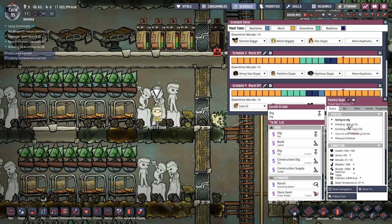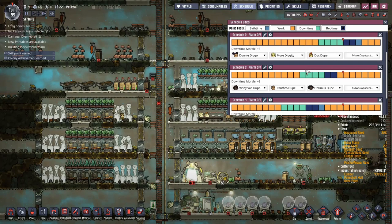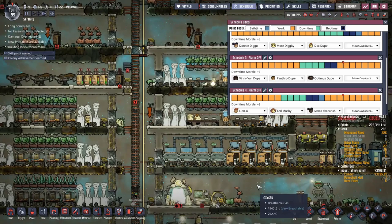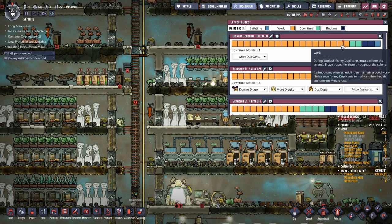That's how scheduling works in a nutshell. There are several advantages to having multiple shifts. The first is you can minimize your bathrooms - I have three duplicants on each shift, meaning I can get by with three bathrooms per shift, and every duplicate will have their own bathroom when they return to base. This cuts down the infrastructure you need to build, since the same bathrooms and sinks serve multiple duplicants. You only need to offset your duplicates by about two slots.